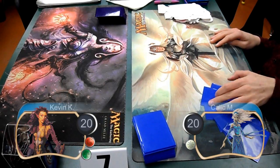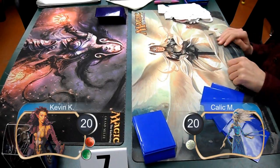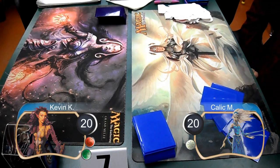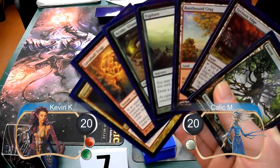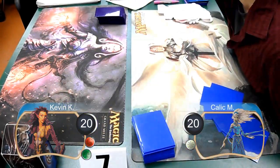Hello, everybody. This is Kevin from Klotz Productions, and this is game one between me playing Red-Green Land Destruction and I'm playing against my friend Kallik playing Full White. This is the quarterfinals at World Weight Game Day.